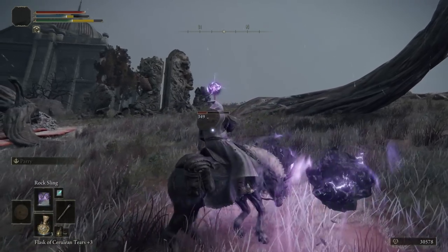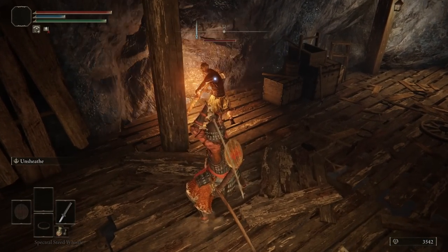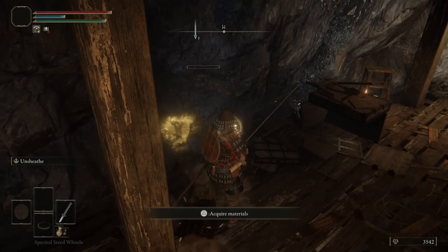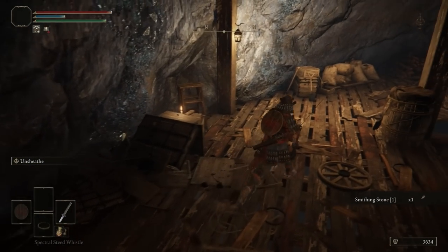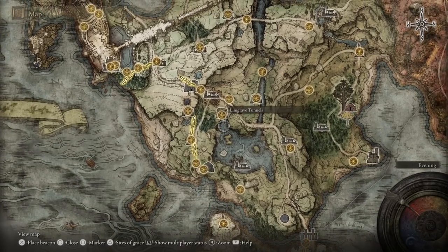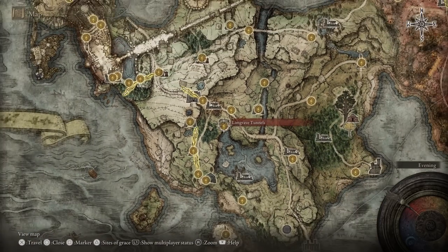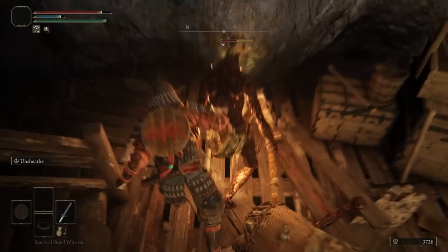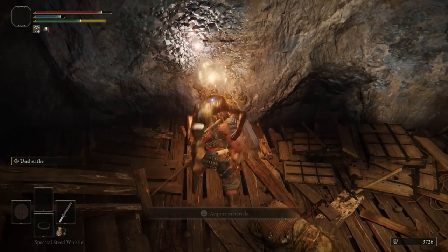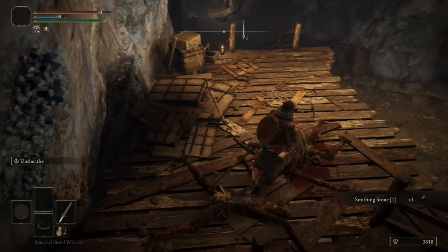Moving on to the next farm: upgrading your gear, and specifically your weapons, is most important for melee-oriented characters but also for spellcasters that mix in melee. For that you'll need quite a lot of smithing stones, which you can find in certain areas. The best early spot by far is the Limgrave Tunnels, right here just north of the main lake and very close to the starting area. It will be a little dangerous, but you can assassinate most enemies easily and they have a high chance to drop at least one smithing stone.